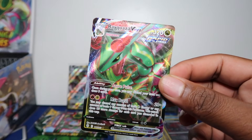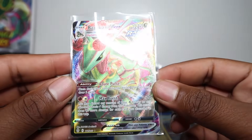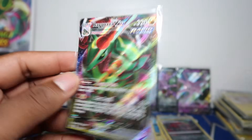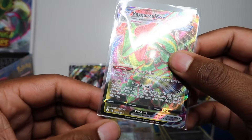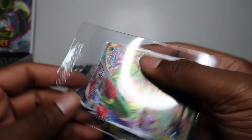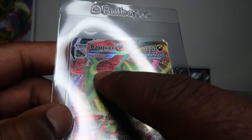I saw it was going to be a V-MAX and I was hoping it was going to be a Rayquaza — and it IS the Rayquaza V-MAX! What a way to end this opening! Let's see what the centering is like — I want to keep one in my collection. I prefer this V-MAX over the alternative V-MAX; this posture just makes Rayquaza look very cool. Centering is not too bad — left to right maybe a little top heavy, but with PSA it shouldn't be too bad. I don't think I'm selling any of these; I'll keep every single Rayquaza V-MAX I pull.